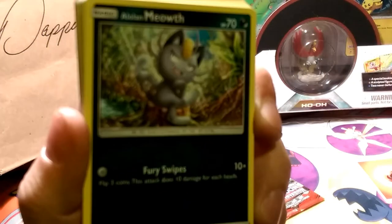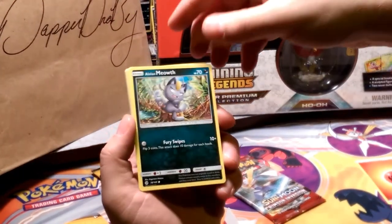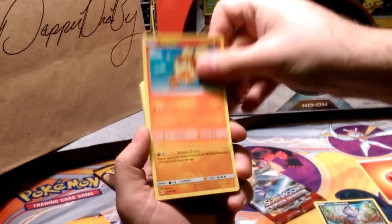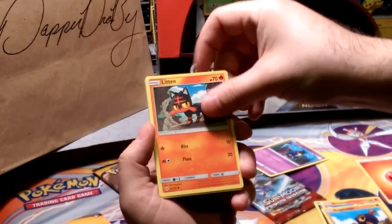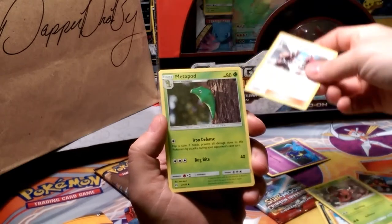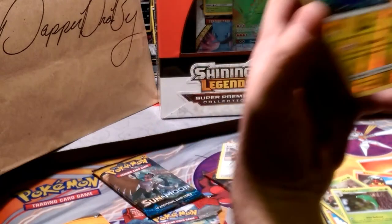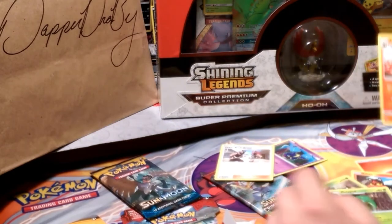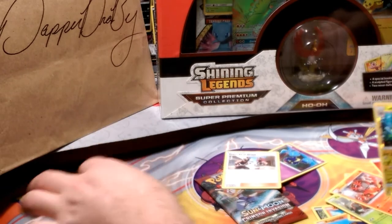We're going to have to be back here to get it to focus. So we have a Meowth — Fury Swipes. Growlithe. Rockruff. Cosmog. Litten. A Pinsir with Guillotine. Team Skull Grunt. Metapod. Reverse is a rare Lantern — very cool. And our rare is an Incineroar. So all fire in that pack. It was not a Decidueye like I was hoping.